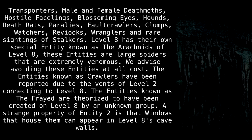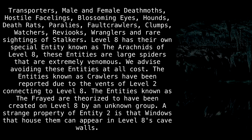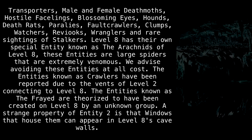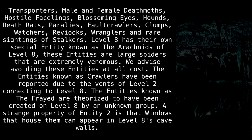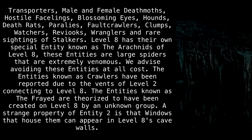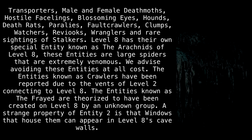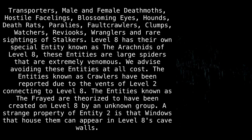Level 8 has its own special entity known as the arachnids of level 8 — large spiders that are extremely venomous. We advise avoiding these entities at all costs. The entities known as crawlers have been reported due to the vents of level 2 connecting to level 8. The entities known as the frayed are theorized to have been created on level 8 by an unknown group. A strange property of entity 2 is that windows housing them can appear in level 8's cave walls. Due to the danger presented by wranglers, it is highly advised to be aware of their abilities before traversing this level.